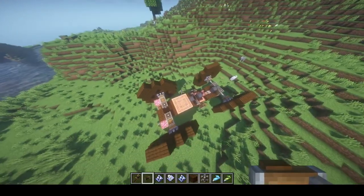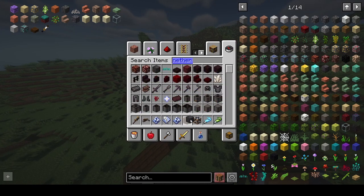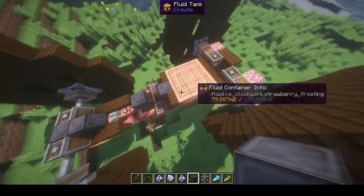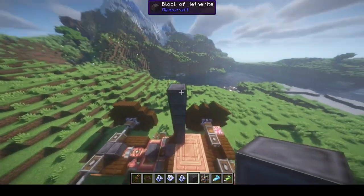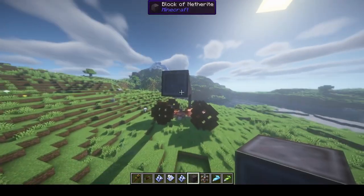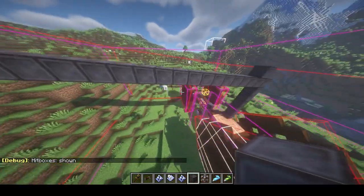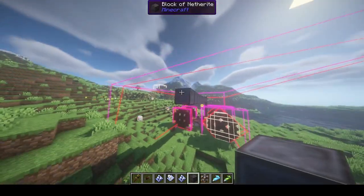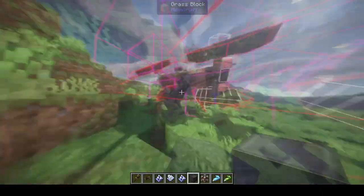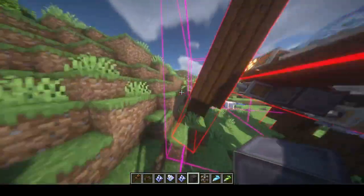When your car flips over, what you do is grab a really heavy block. A block of netherite is pretty heavy - it does a pretty good job. I place it to shift the weight, and eventually it's going to flip back over because of the weight. If I do F3 plus B you'll see the center of gravity moving, and when the center of gravity moves a bit over the edge that's when it's going to flip. When the center of gravity goes past the edge it has no choice but to fall down. So now I was able to flip my car back over - I'll break these blocks and we are back on our wheels.